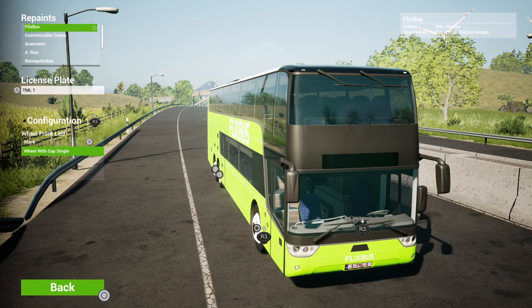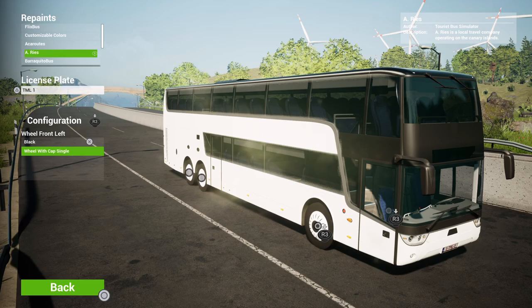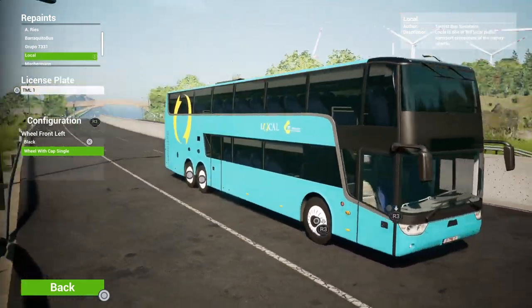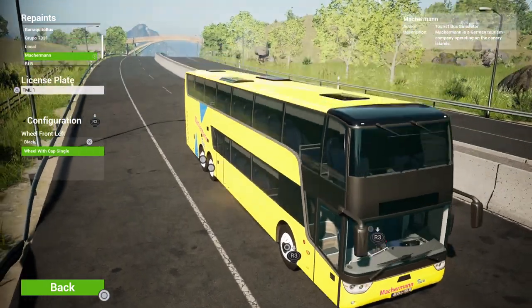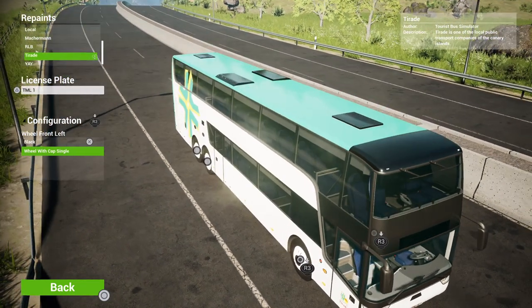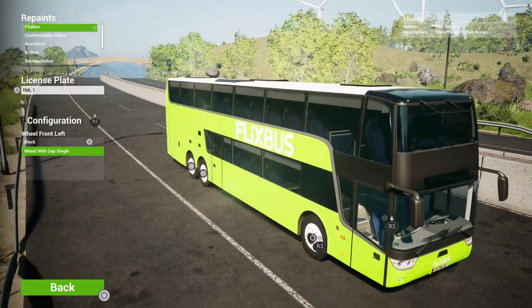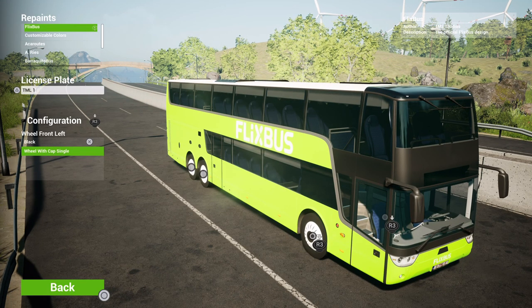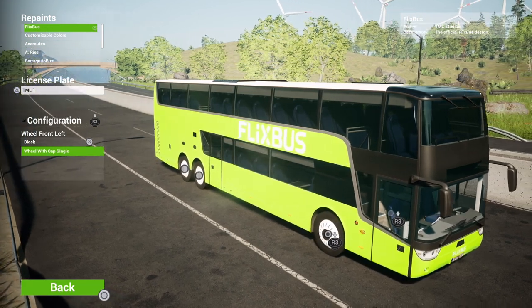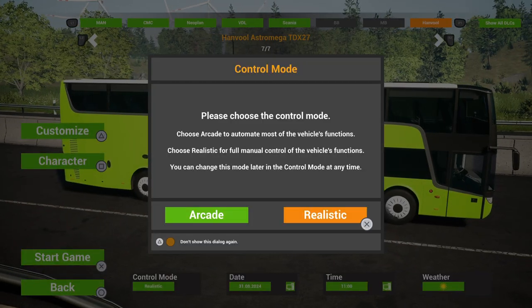The customization options are really just for the hubcaps, and you can put the Hawkeye type mirrors on there. You've got the various different liveries that you would expect. Some of these looking alright - nice yellow roof, bit of black at the front, nice blue on top. Not many Flixbus livery options oddly. If you want Flixbus, that's what you get - don't ask me why.